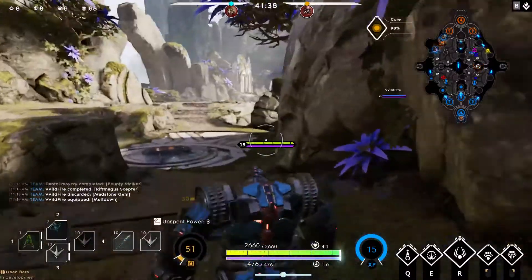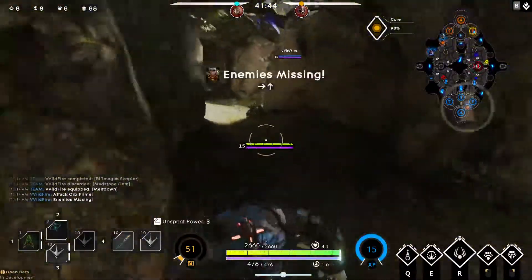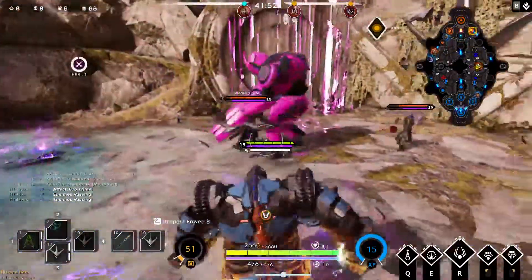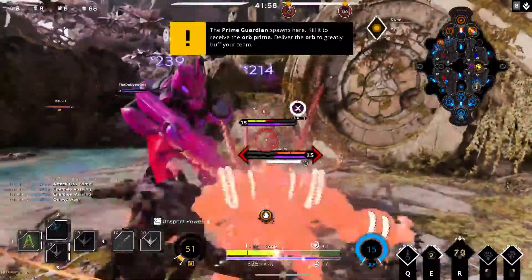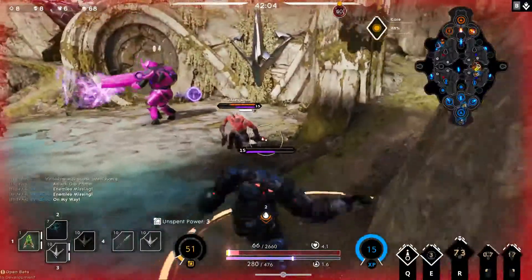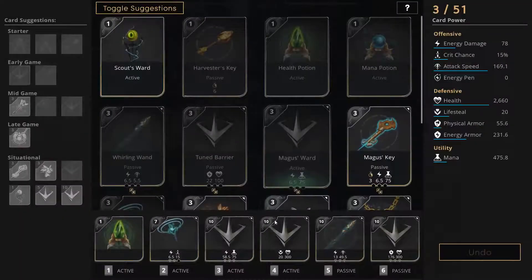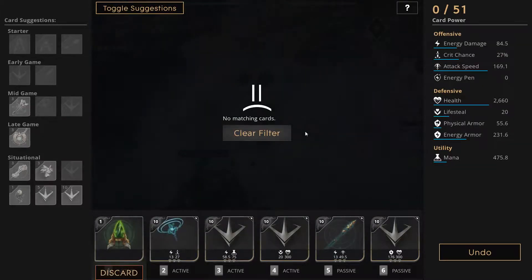Oh, look at these two guys down there trying to fight that Orb Prime guy, I think. So you know what we're gonna do — awesome guy Richter here. I went in a little hard. I thought the Orb Prime guy was going to help me, but he didn't — he was like, I don't like you either. And I was like, no we can be friends. Did they kill it? They have the orb.